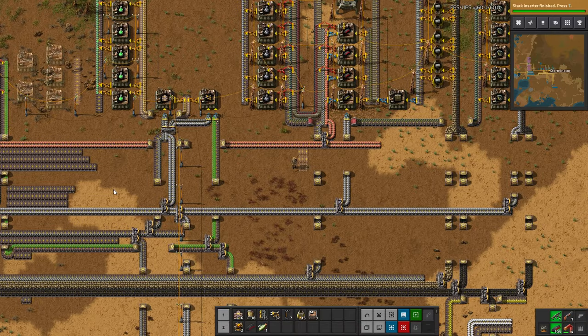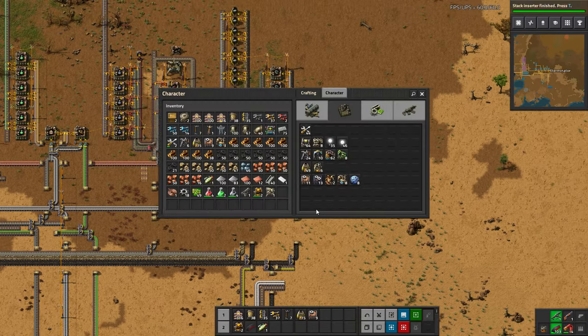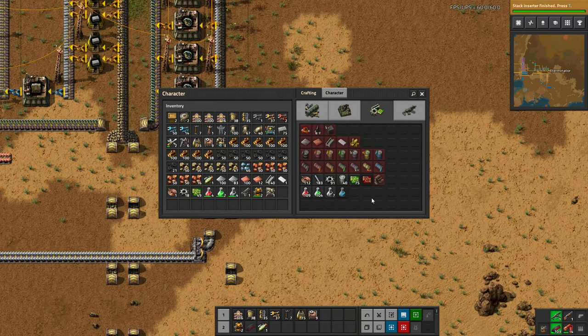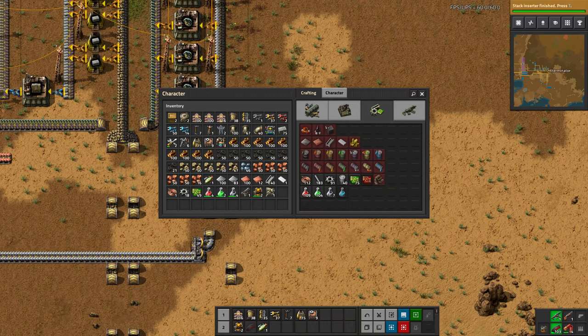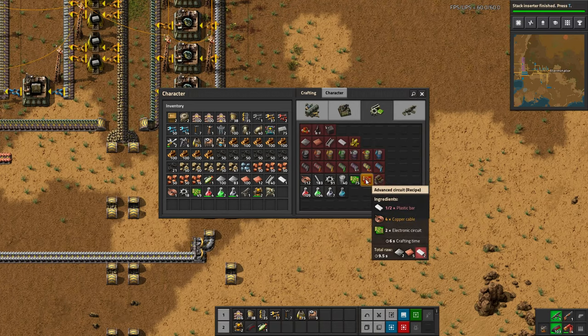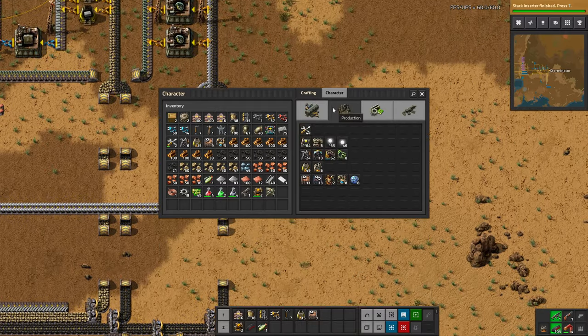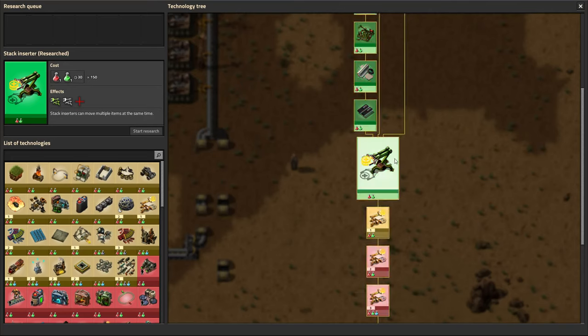Hello and welcome back to my Factorio 1.0 tutorial series. I'm Exterminator and thank you for joining me again. We're back where we left off last time — I've crafted just a few machines in preparation for what we're going to work on today, which is engine units and probably some work on advanced circuits. I can't totally guarantee we'll complete advanced circuits because they are a little more complicated, but I think we can at least get started. Engines are quite simple.